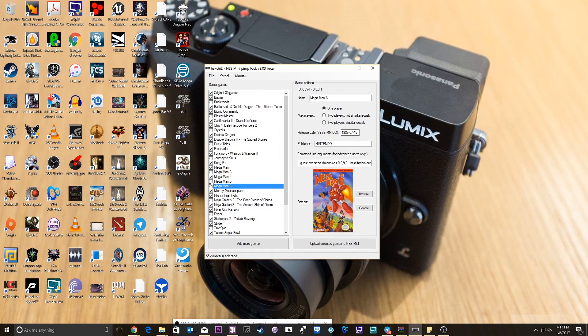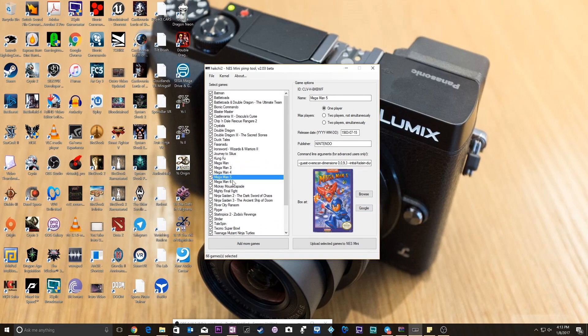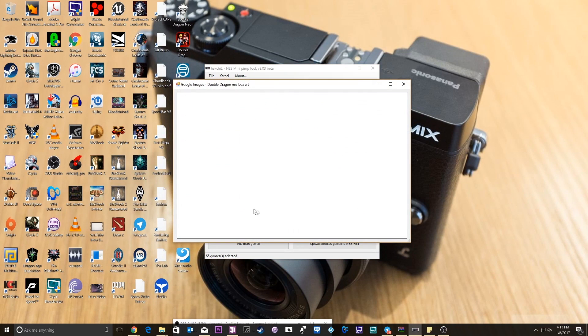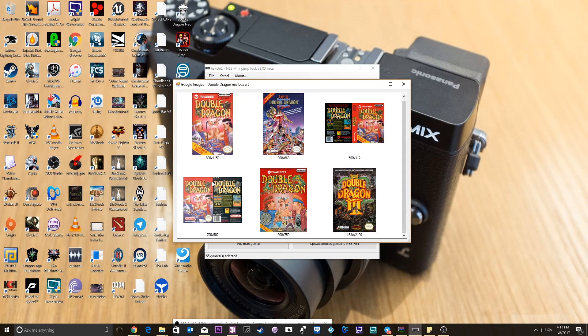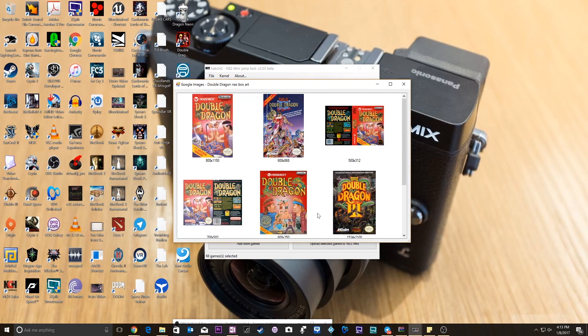Now you can see here I've got a couple of things to show you. I've got Tailspin right here, and I want to scroll on up to Double Dragon. I want to change the box art that displays when I launch the NES Classic and see the game. You can see here it shows you the aspect ratios, the resolutions, custom art, the Japanese art for Double Dragon 3 and above, and the other Double Dragon box arts. I've got the default one selected.